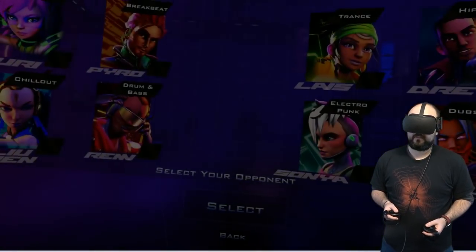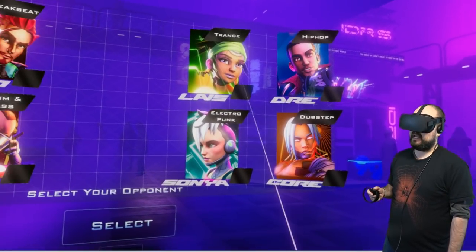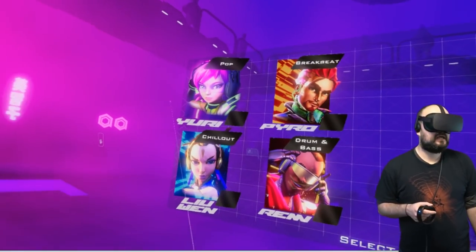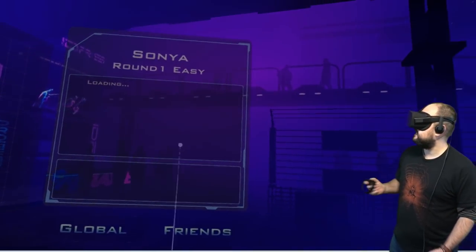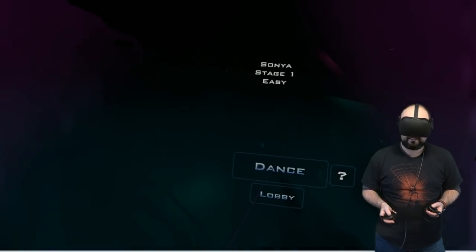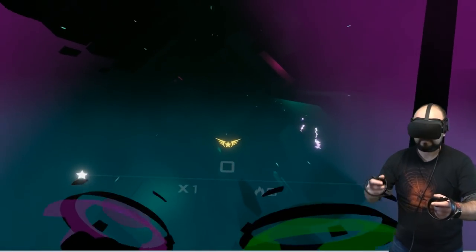We've got some characters to choose from: Yuri, Pyro, Luwen, Ren, Lanis, Dre, Sonya, and Core. I'm going to be Sonya — no pain, no gain. I'll keep it on easy. The graphics are really quite simple and straightforward. I don't imagine the Quest could copy these without much downgrade, because it's not sort of super advanced looking. Maybe these big character models though.